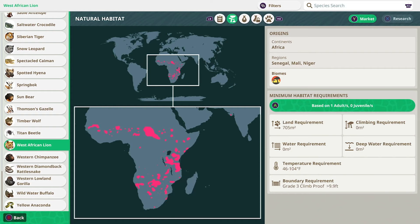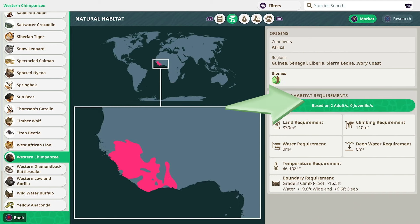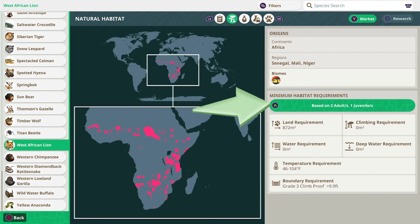The Zoopedia tells you exactly what your exhibits need to be at a bare minimum. For example, looking at land requirement, the West African Lion needs 705 square meters of space for just one animal. It needs zero water, zero climbing space, and zero deep water — that's not saying it doesn't need to drink, just that those aren't terrain requirements. At the bottom you'll find the temperature requirement and the type of barrier needed. You can also change the number of animals it's calculating for, so with two lions the requirement jumps to about 800 square meters, and you have to account for potential breeding.